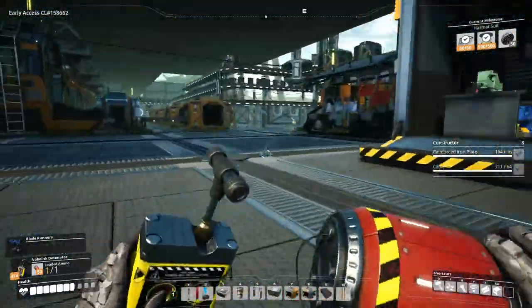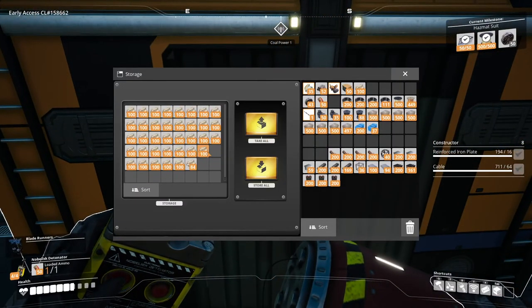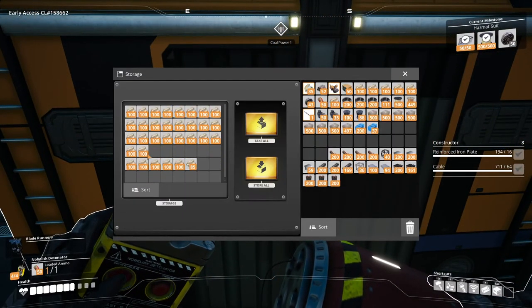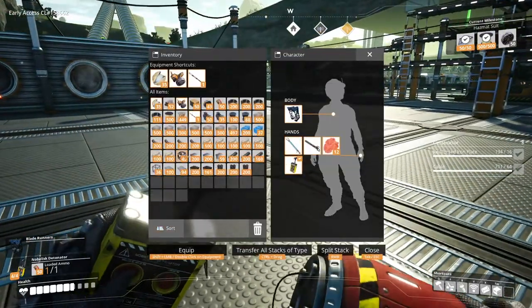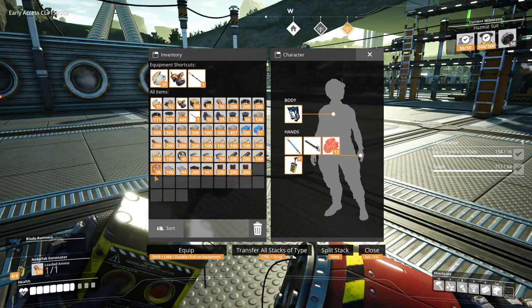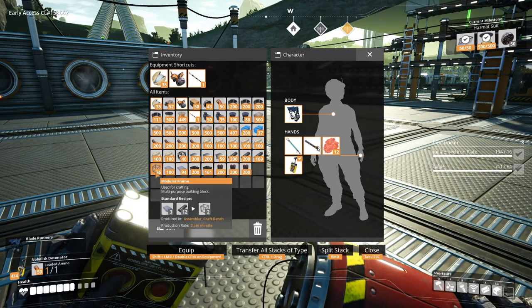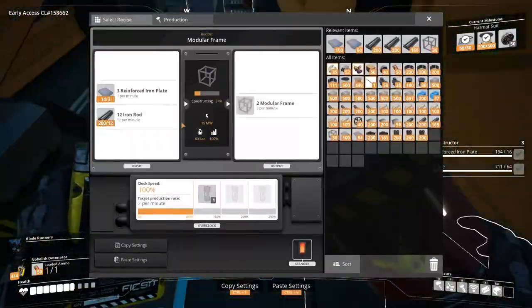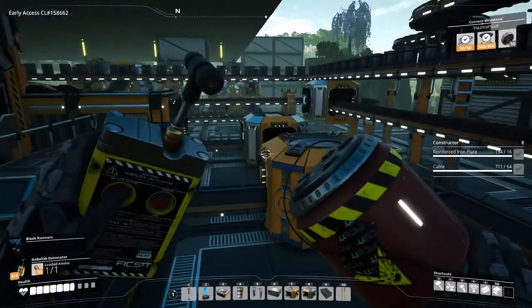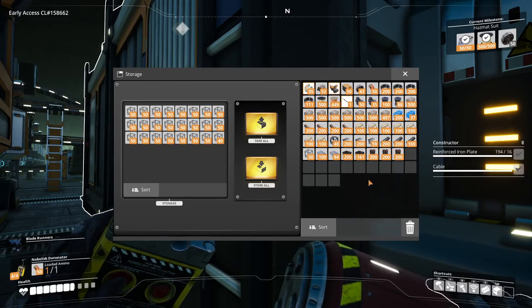Either way is good, because then I can put some nuts into a fifth hand slot. Counting 1, 2, 3, 4, 5, 6, 7 — we'll just take that. What other resources do we need? Did we need the modular frames? It's right here. We can't take it from machines, but we'll take it from storage. I just need one full stack of it.